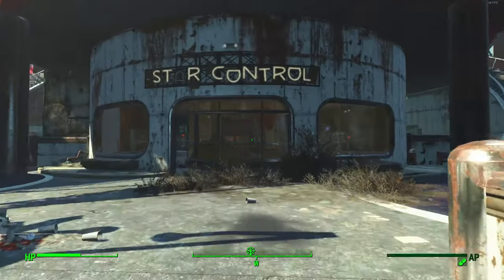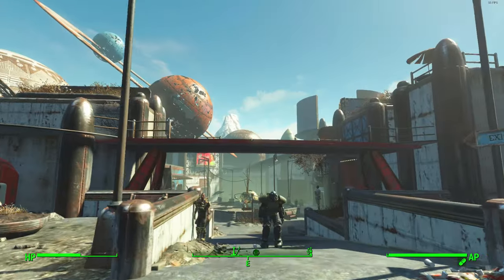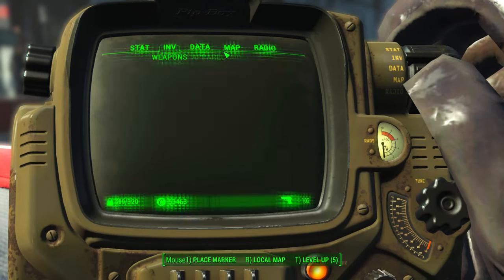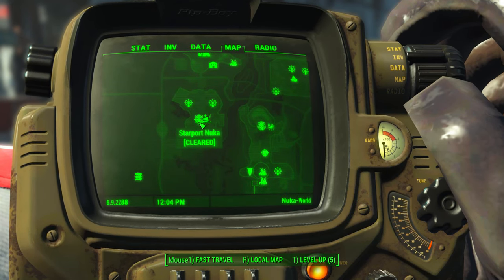To start things off, you're going to need another set of power armor that you own. It can be any power armor that you like. You can use, for instance, the new Nuka-Cola one that you can actually find in the World of Refreshment. Just any old power armor would do.